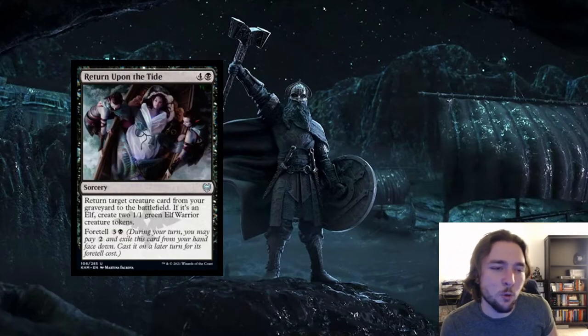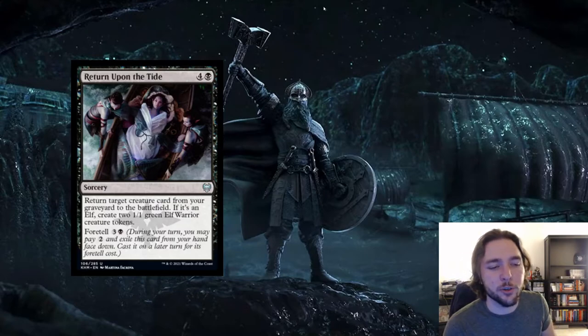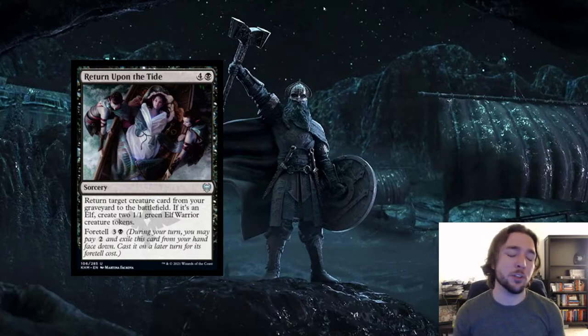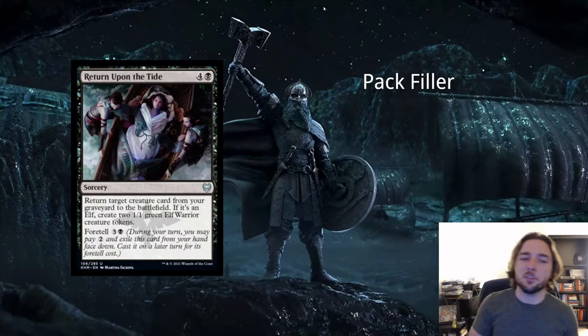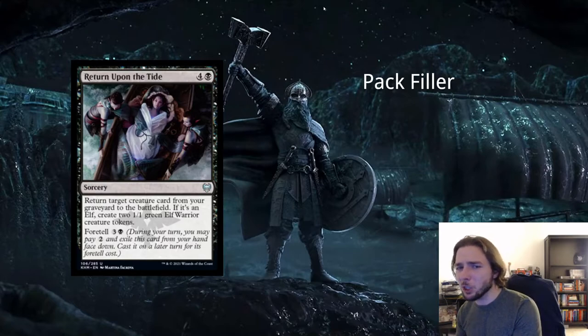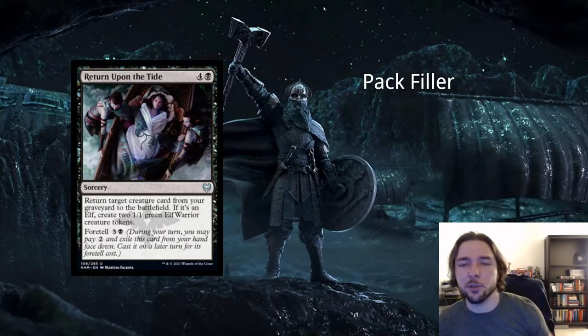Next card is Return Upon the Tide — 4 and a black for a sorcery: return target creature card from your graveyard to the battlefield. If it's an elf, create two 1/1 green elf warrior creature tokens. You can foretell it — pay 2, then 3 and a black later. Again, foretelling costs you more mana. I don't think this card is good even in an elf deck — there are so many cheaper and more effective ways to reanimate things from the graveyard. Most elves are 3 CMC or lower, so paying 5 mana to get one back feels really bad, even with the 1/1 tokens.